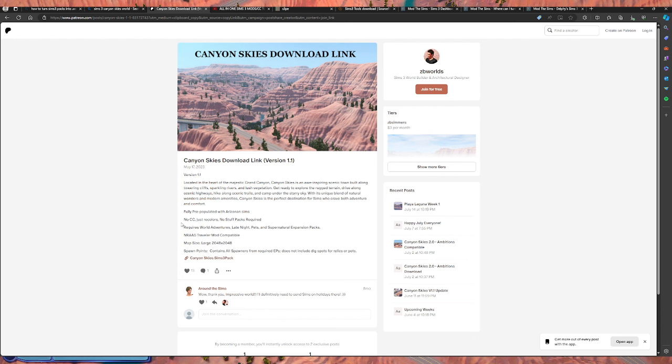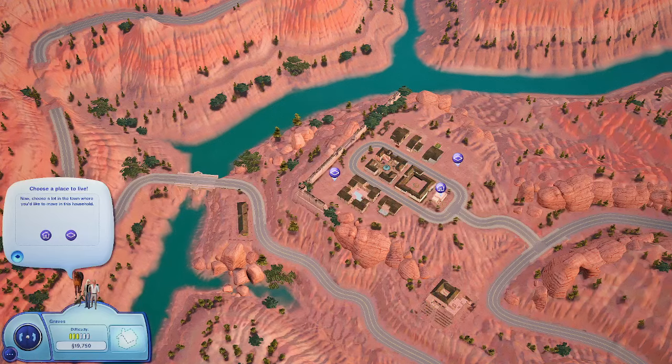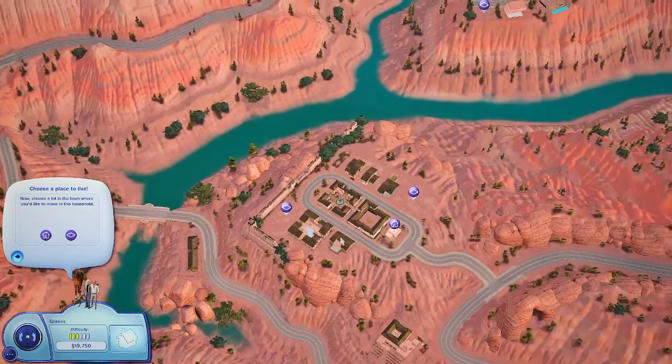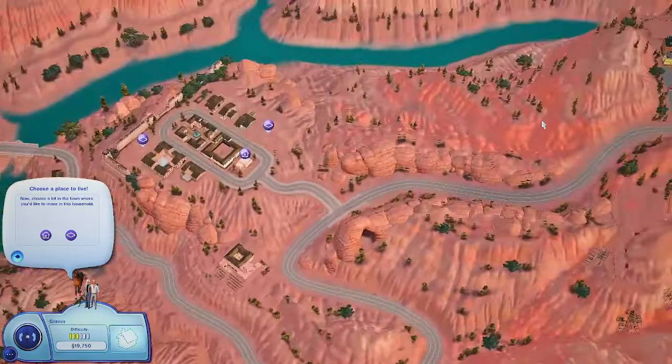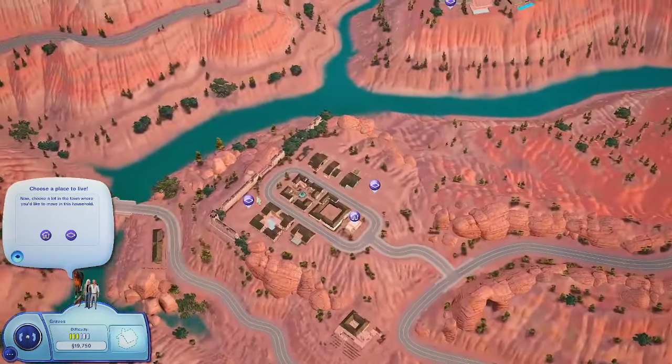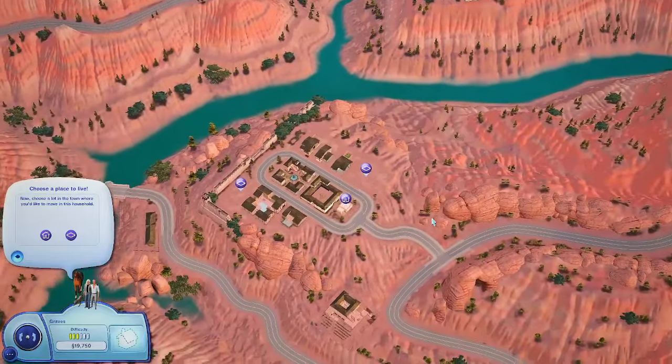This is a large world. You don't need any stuff packs, but you need World Adventures, Late Night, Pets, and Supernatural. I think I have everything except Supernatural downloaded — whoopsies. But let's get into this because this world is massive. It's inspired from Arizona, and I have one of my best friends who lives in Arizona, so I'm just excited.